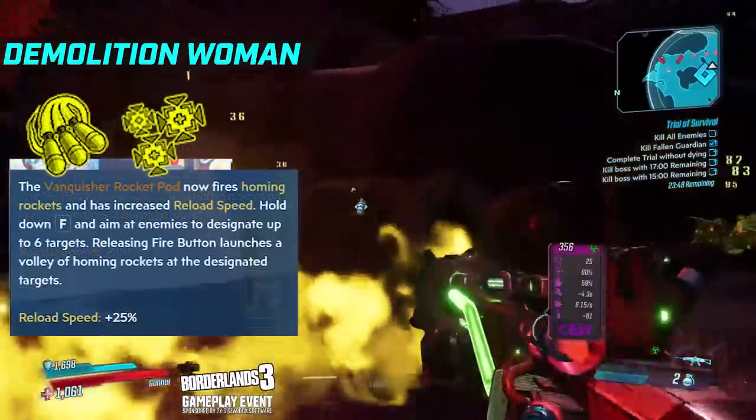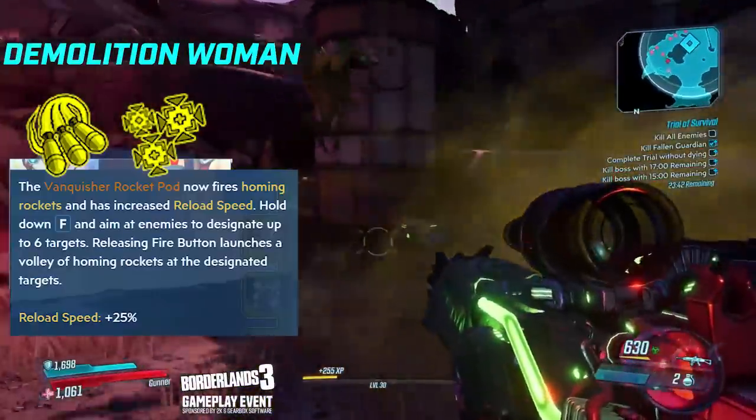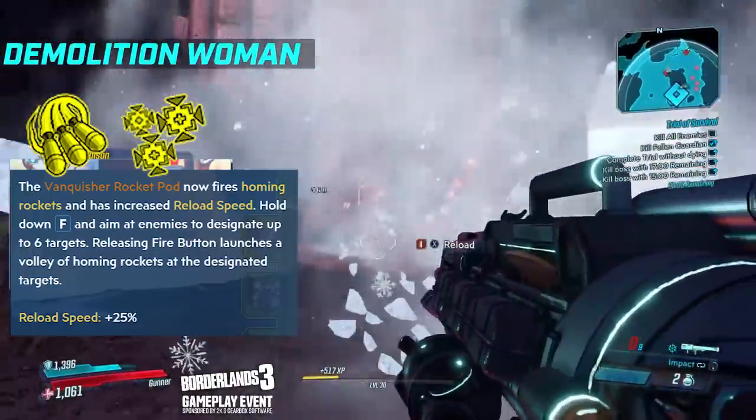Going over to the right hand side with the Rocket Pods, you have Active Tracking, which now fires homing rockets with increased reload speed of 25%. You do this by holding down F and aiming at an enemy to designate up to 6 targets, much like a pet command for Flak.